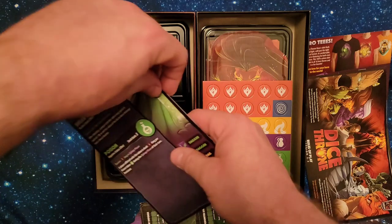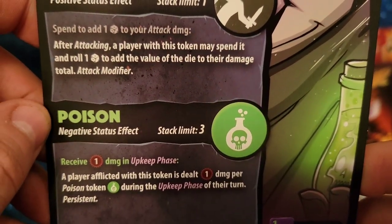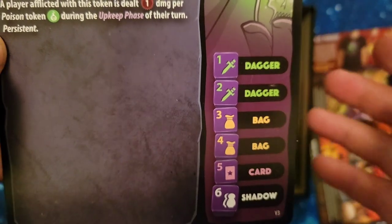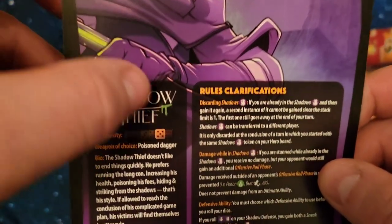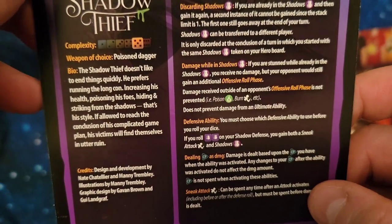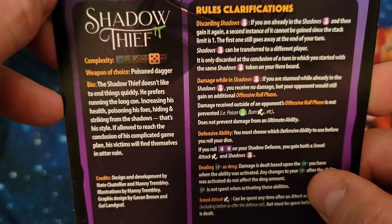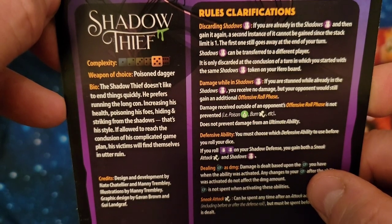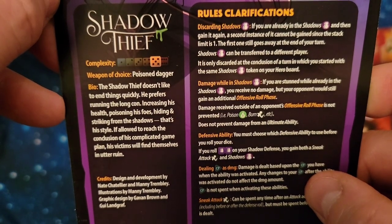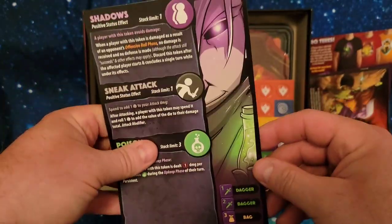Now we'll take a look at his token sheet: we've got Shadow, Sneak Strike, Poison. He also has four die faces. He is a difficulty five, as indicated here. Rules clarifications, his bio — weapon of choice: poison dagger. The Shadow Thief doesn't like to end things quickly; he prefers running the long con — increasing his health, poisoning his foes, hiding and striking from the shadows. If allowed to reach the conclusion of his complicated game plan, his victim will find themselves in utter ruin.